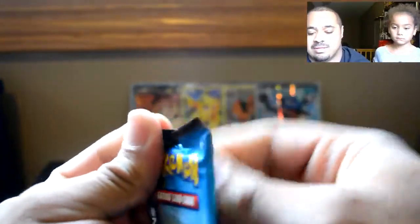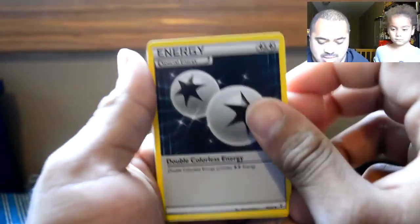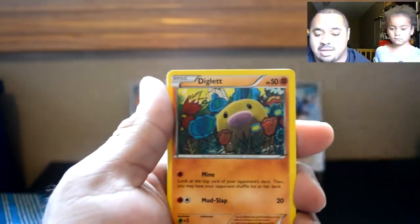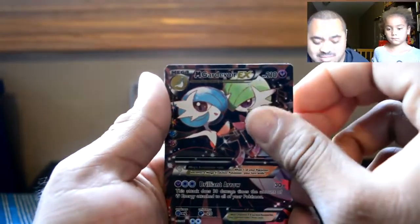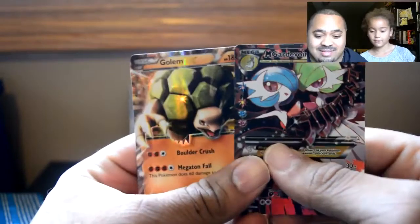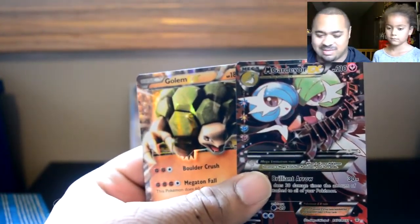Alright, Blastoise — let's open this up. Three from the back. Alright. Swablu, a Energy, Double Energy, Cloyster, Zubat, Ponyta, Diglett, Leaf Energy, a Reverse Leaf Energy, and a Mega Gardevoir EX. Come on, let's see if we can get a double — and a Golem EX. Holy crap, we are pulling the EXes like crazy on here. In the Megas. But these are both EXes, Caitlin. We got doubles for days now.